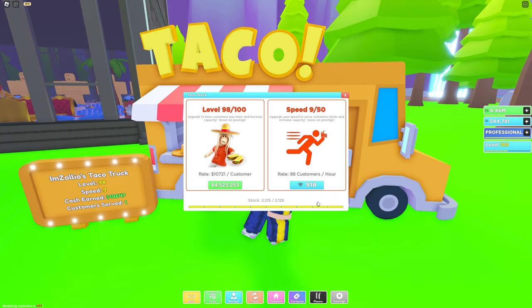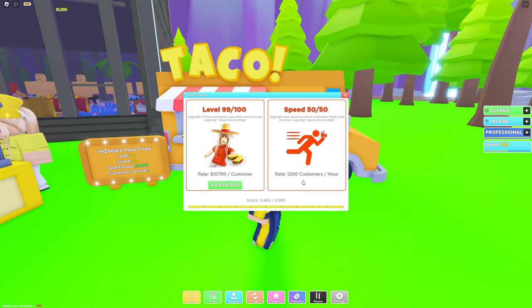This rate is 450 — let's see how high this one can go. I am wasting all my gems; I am going to regret this. My gems are going down so fast. I should not have done that. 1200 customers and I'm on my last one — four million dollars. So you get 1200 customers per hour.